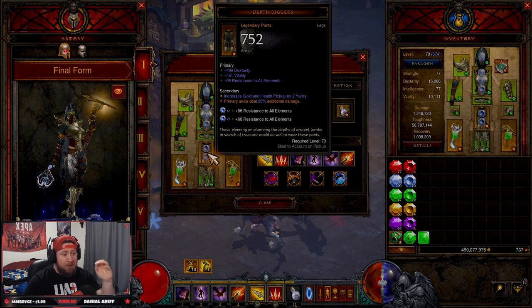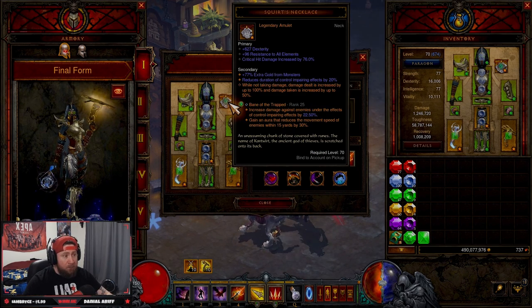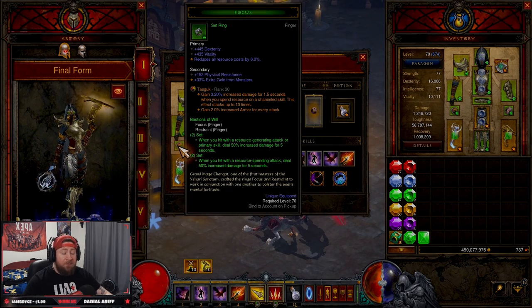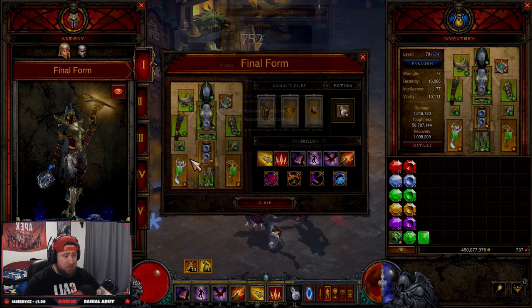You have to have Depth Diggers — primary skills deal 95% increased damage, max is 100%, and we got a pretty good roll. Next we have Squirt's Necklace for double damage, and then Focus and Restraint for even more damage.